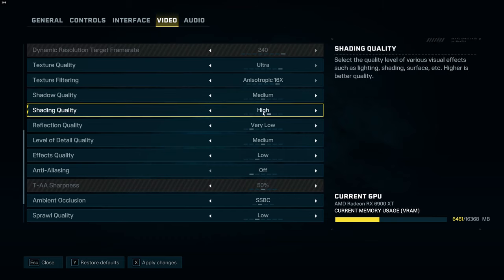For shading quality, I recommend high. Between high and medium I saw only about a 1% difference, so that's why I recommend going with high.